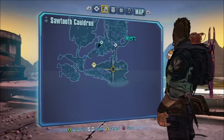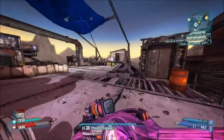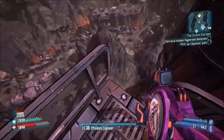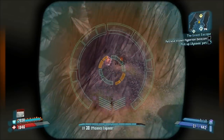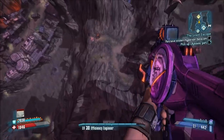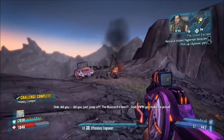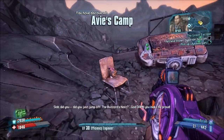I had a look on the map and tagged it, and it's just there — you can see it, there's a big hole. There's an achievement for finding AV's camp, or a challenge anyway. So I jumped up here, had a look down, and that looks a lot like a campsite, so I thought I'd give it a go. And sure enough, there it is — AV's campsite! Did you just jump off the buzzard's nest? God damn, you make me proud!